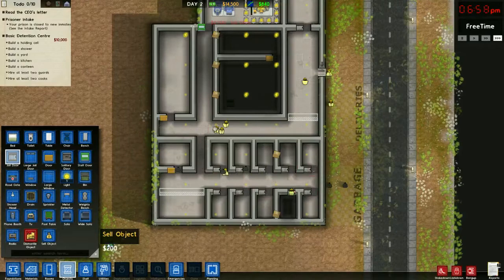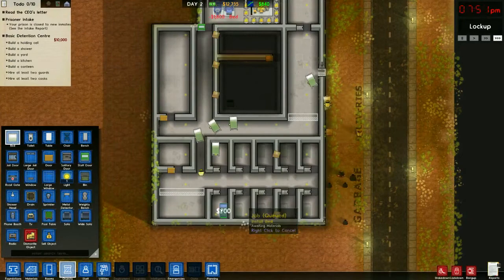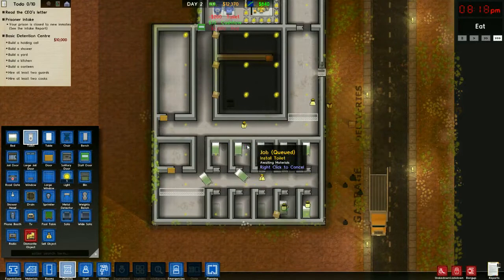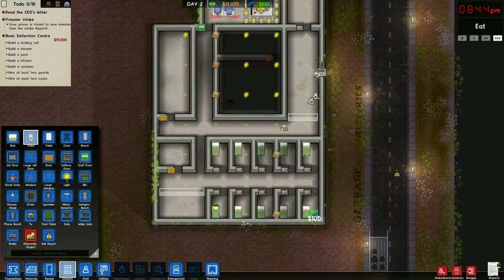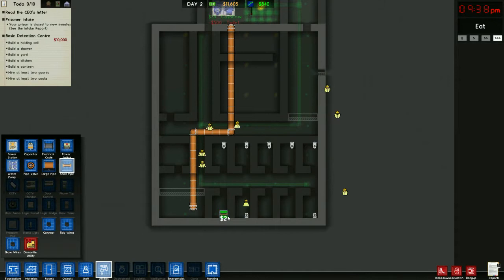Now what we'll do is we'll get the nitty-gritty of the cells. We need beds - put those in. We also need toilets, and we'll put them right beside their pillows. Now we need to connect the rest of the utilities to the toilets.